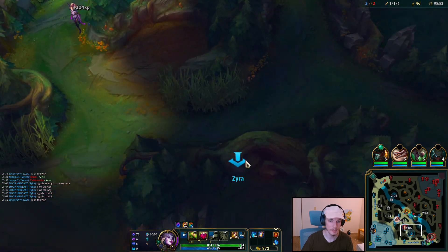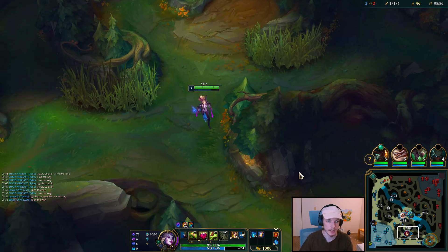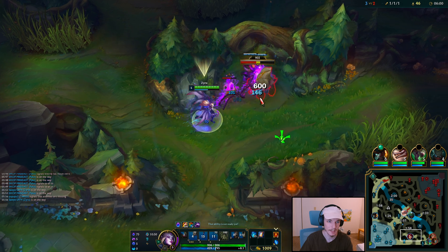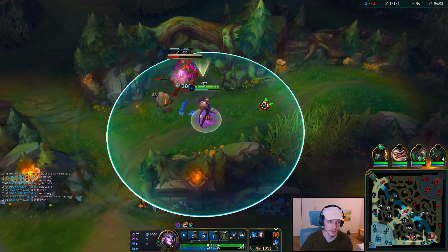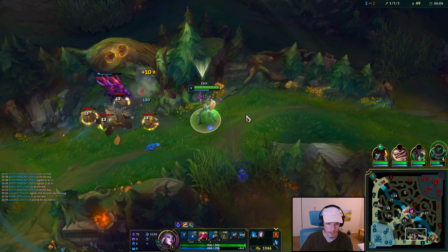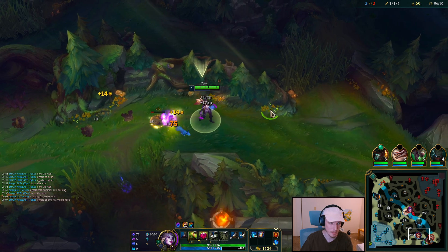Cinder doesn't TP back, so I'll keep clearing. I want to get this gank off on bot lane before they're level 6 again. I forgot to mention — I'm running the attack speed shard. That surely speeds up the clear; it's very hard to beat the attack speed.